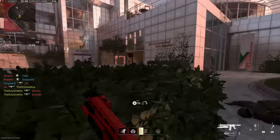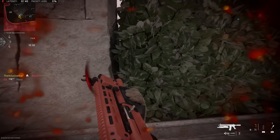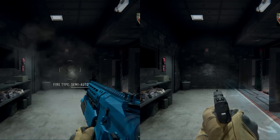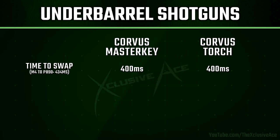Another really important stat is how long it takes to swap over to the shotgun before you can get a shot off. With both of these, it works exactly the same — it takes exactly 400 milliseconds from the moment you hit that swap button to the moment you're able to fire. That's honestly pretty quick. As a comparison, swapping from an M4 to a P890 pistol before you can fire is actually a bit slower at 434 milliseconds, and running overkill with a shotgun would take significantly longer. So this is a pretty big upside — you can swap over reasonably quickly and get a finisher on somebody.